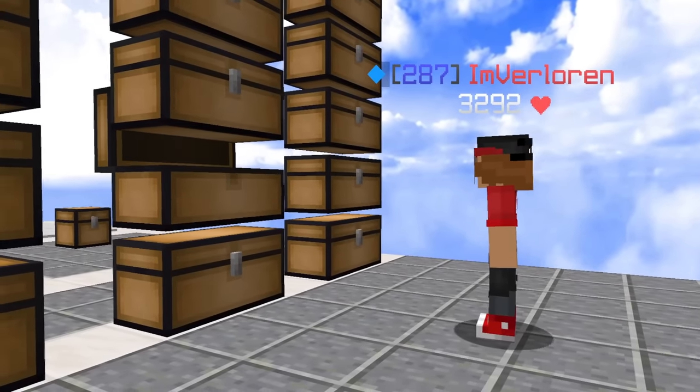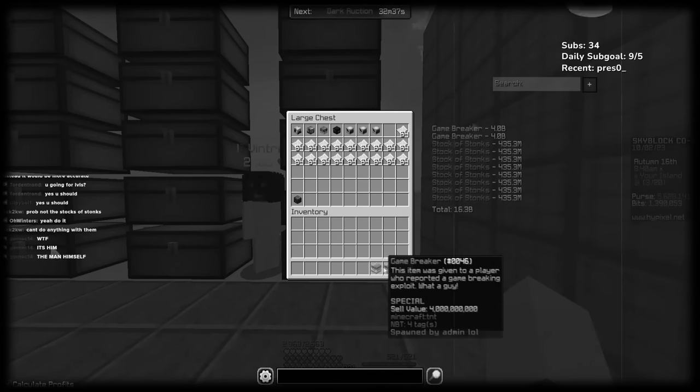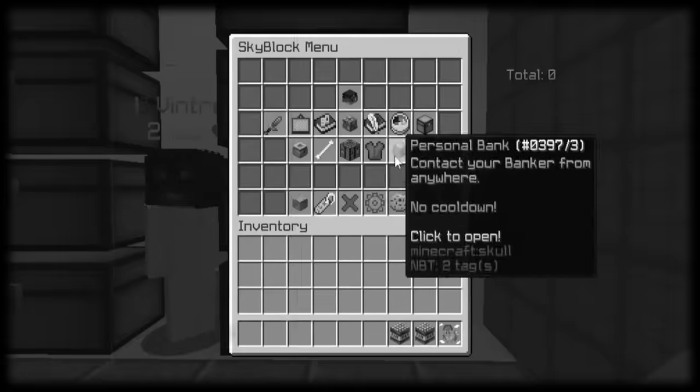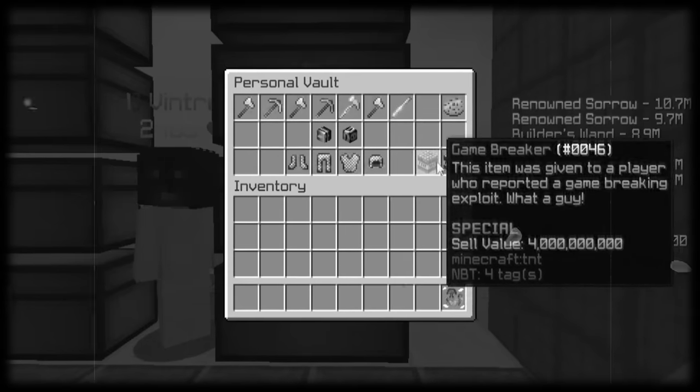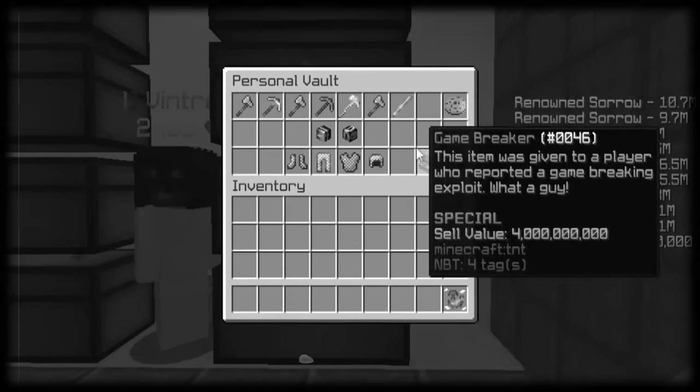Then the amount that we're actually going to use. You guys are convincing me now, maybe I should keep the game breakers and just leave them in, because that is like actual legitimate net worth. Yeah, we'll keep the game breaker stacks in the personal vault — it'll count for my net worth.